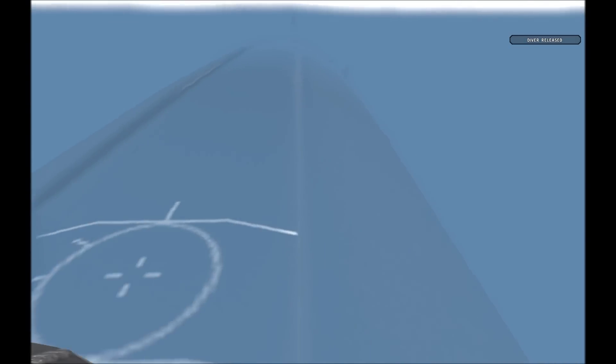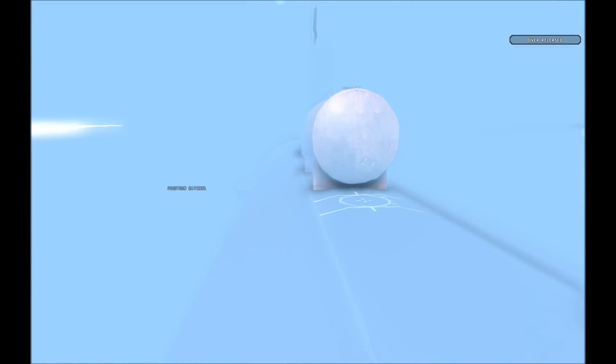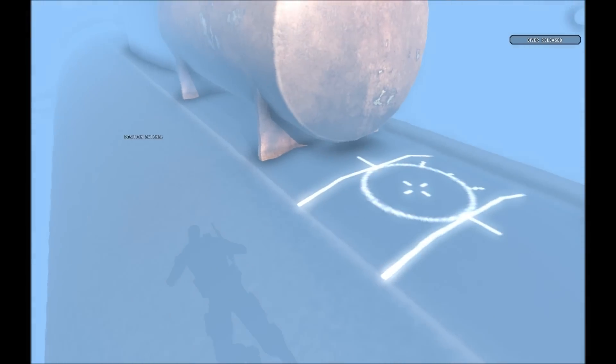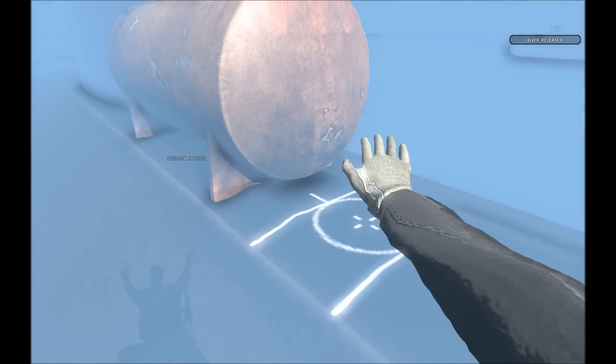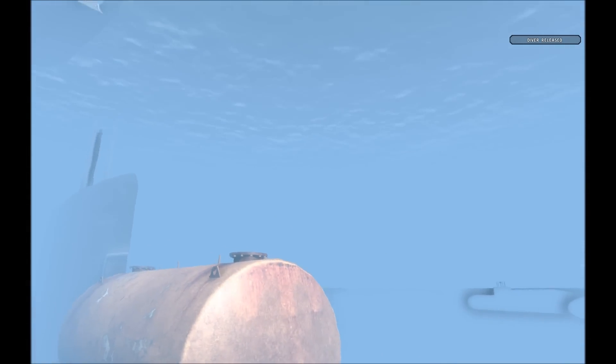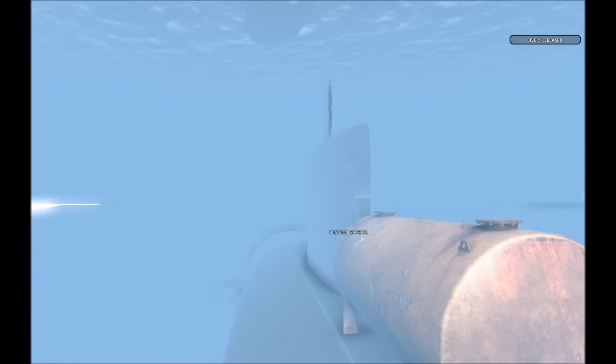I'm going to lock out of the aft hatch. And once you do that, it reminds you to hit the dive key. Once you've done that, it releases you from the deck. So that's the hatch I came out of — the hatch doesn't open or anything, but it gives you a good idea. This up here right next to the dry deck shelter is the midship's hatch, the other hatch on this particular submarine that you can come out of.